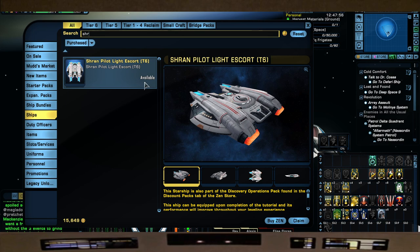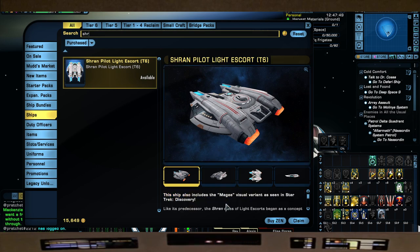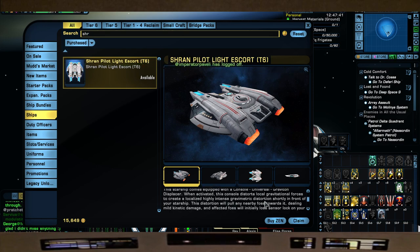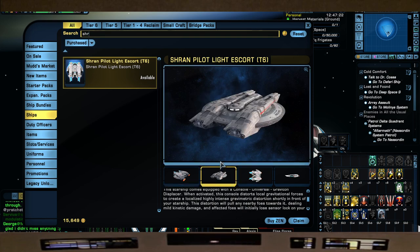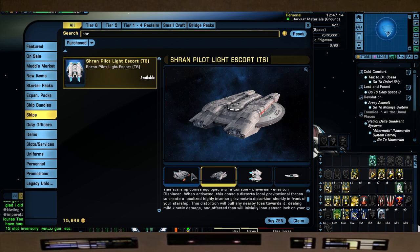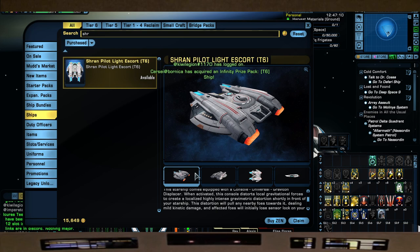Next up is the Shran, which is a fun ship with full pilot maneuvers - you can skip across a map easily and it's very fast. It also comes with a great console I use a lot on stream: the Graviton Displacer. It's like a portable gravity well - you shoot it out in front of you and ships get pulled in and start juggling. It's hilarious and a control console that a lot of high-end runs use. This is another ship from the Discovery era - you have the T6 skin as well as a Discovery skin.